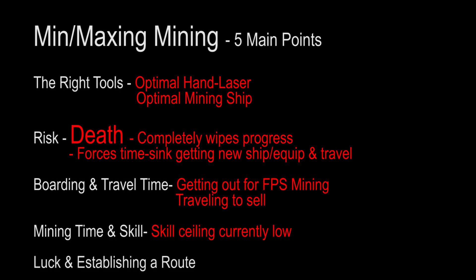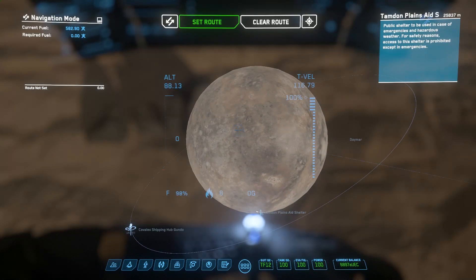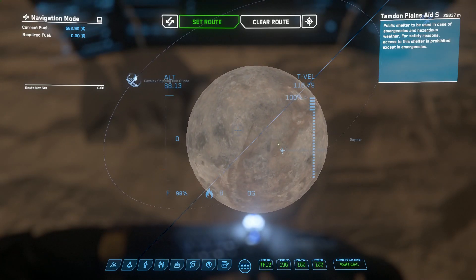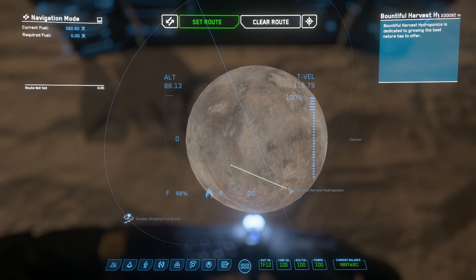Then of course there's the luck aspect, because we don't really have any complex ways to scan right now. You kind of just come across really good deposits as you're searching over the land. It is possible to establish routes, but it just takes a lot of time and is very difficult.